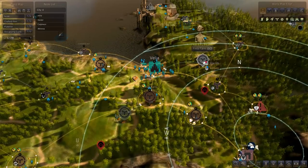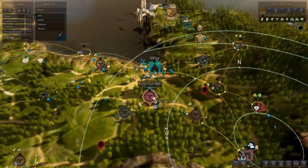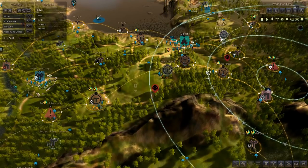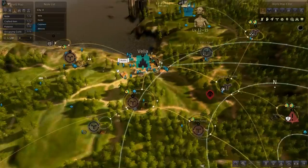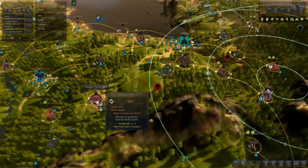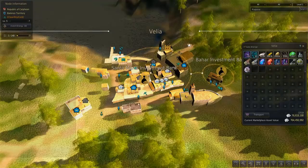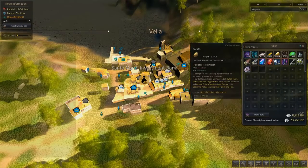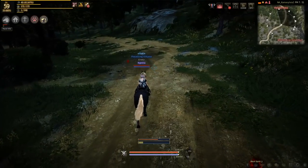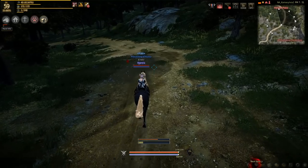Then you're going to want to invest in the Finto Farm, the Logia Farm, the Bartali Farm, and the Toscani Farm, as these are the five places you want to send your workers. These will get you corn and potatoes, and you're just going to want to hoard your corn and potatoes in your storage in Velia, until you decide that you really want to start working on the empire more and start cooking beer.